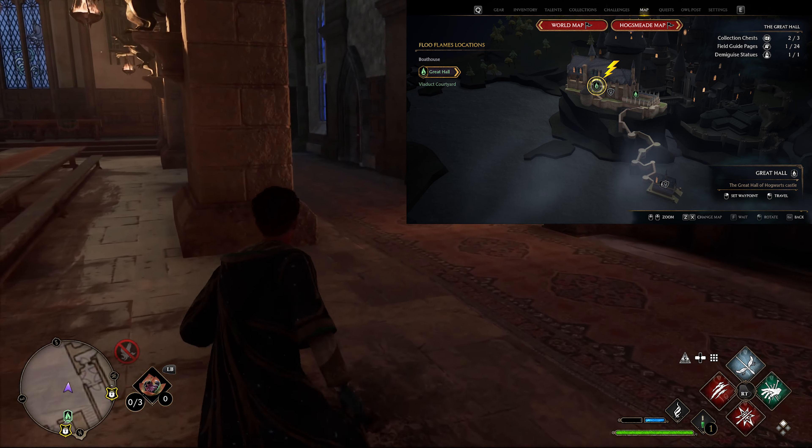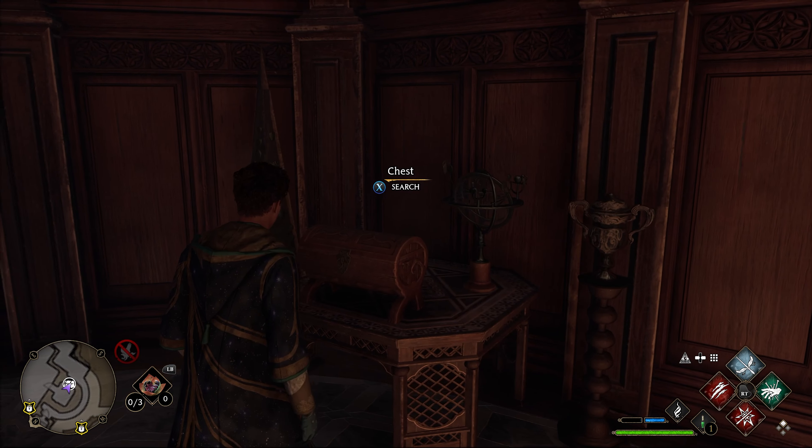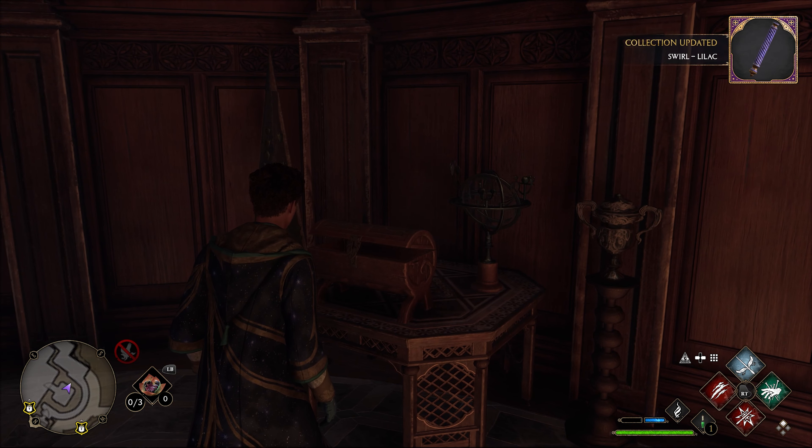This next one — we're at the great hall. Run forward and go to the second door on the right, which is locked. Unlock it and on the left right here — there it is.